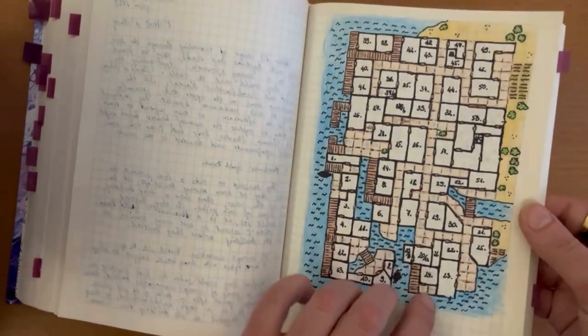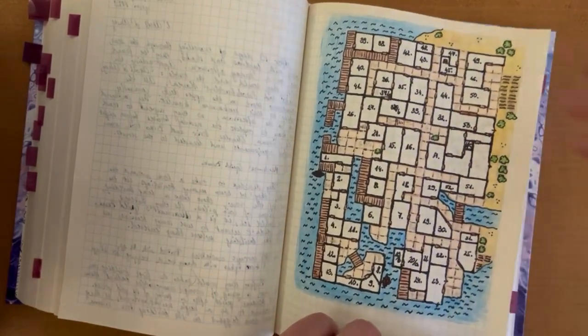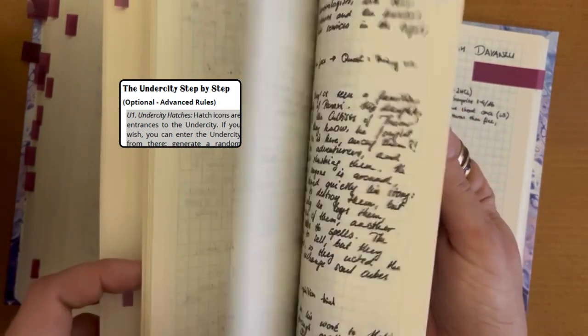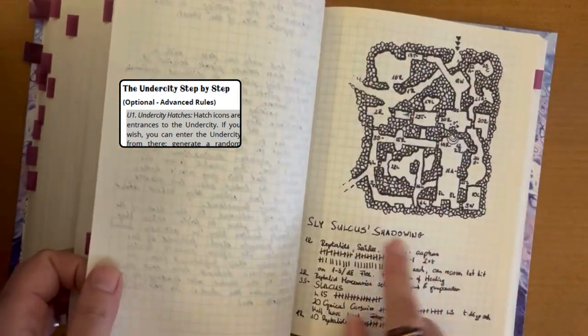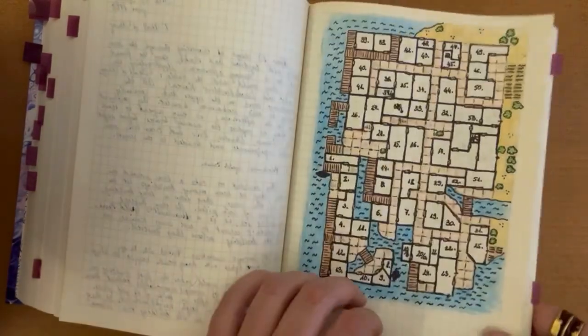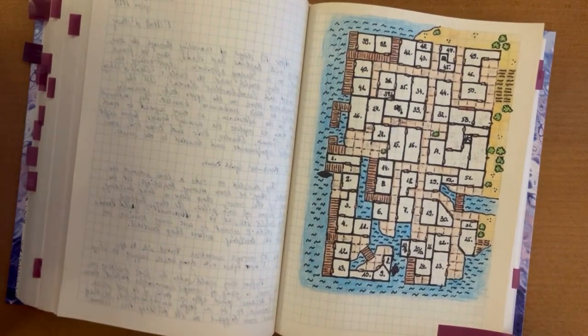Another example: I hadn't read the rules for underground or sewer dungeon crawling, but when a quest led me there, I read it when I played this quest. So you can start playing really just using the first chapters, which contain the base rules.